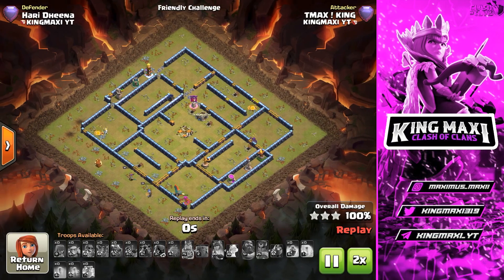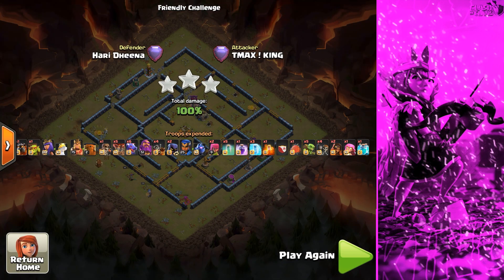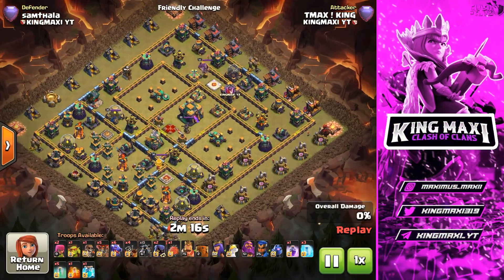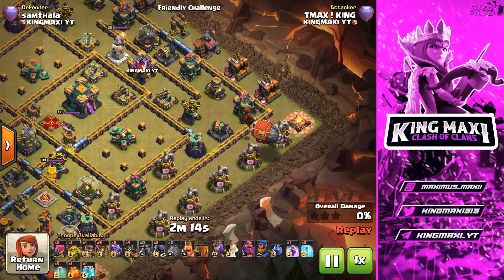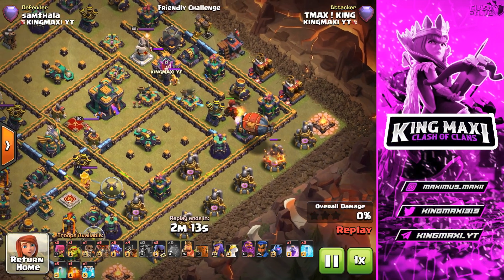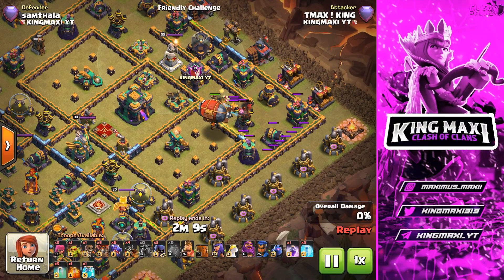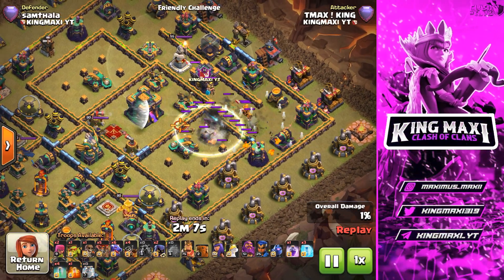I want to give you the benefits. Now I was finished by single attempt. I won the attempt and made the replay. Sam Thala is 3 star. Sam Thala is a super wizard, so he is very strong.